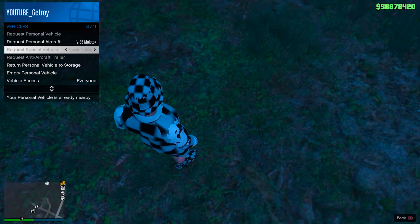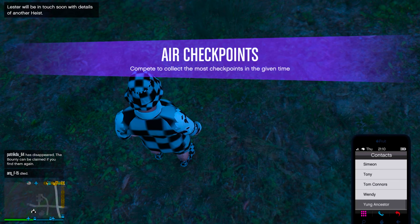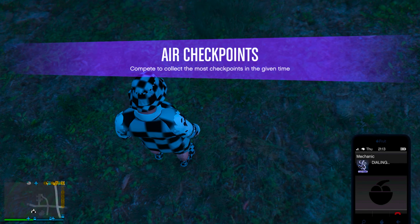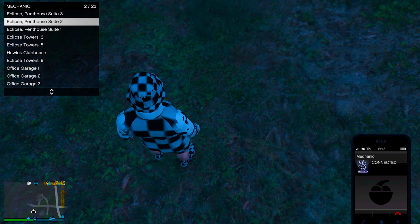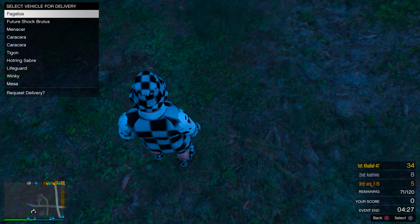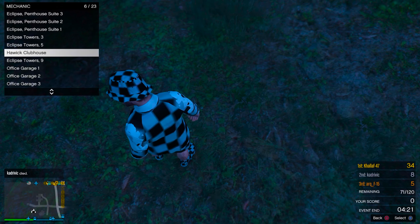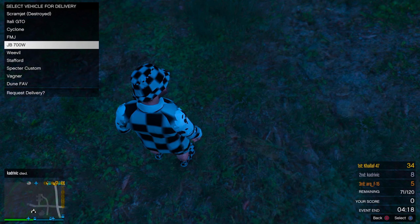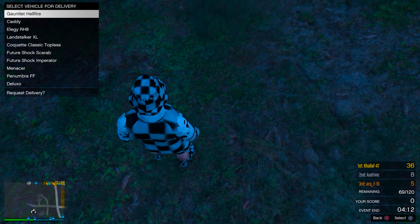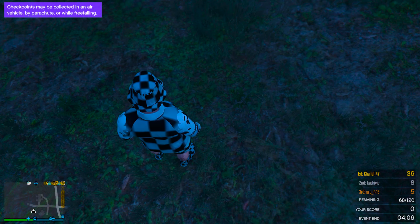Once you are at your bunker, go ahead and request any weaponized vehicle that can be modified in a vehicle workshop — the workshop you can purchase on the back of the MOC. Now before we do this glitch, you need to have a vehicle workshop at the back of your MOC. You don't want a normal vehicle storage — you need the special workshop. That's really important.